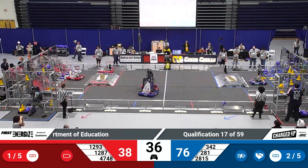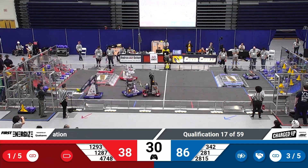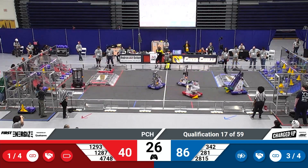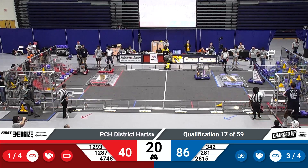Our Red Alliance is sporting three bots — BB bots. We've got Baby Bot, Black Knight, and Blocky Balboa for the Red Alliance, all working to score quickly. Red Alliance: 40. Blue Alliance: 86.